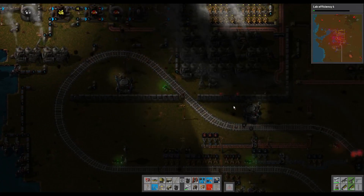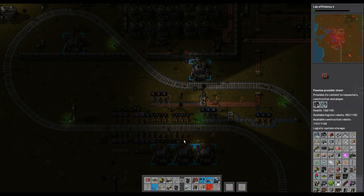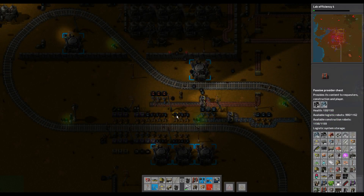Watch out for the terrain. Copper looks nice and full again now. These are still full up of coal and iron, so they are getting a bit smaller though.